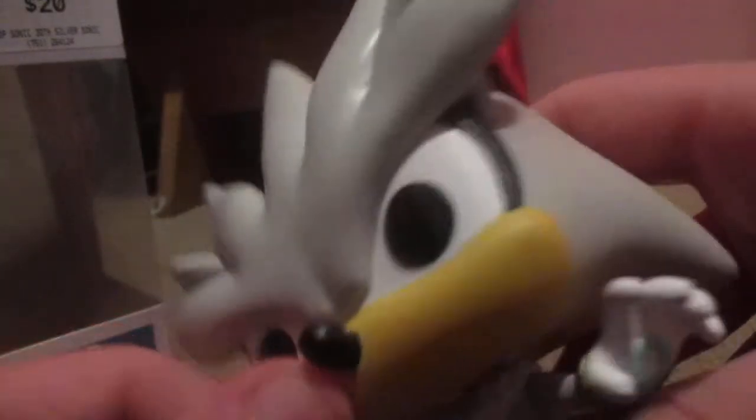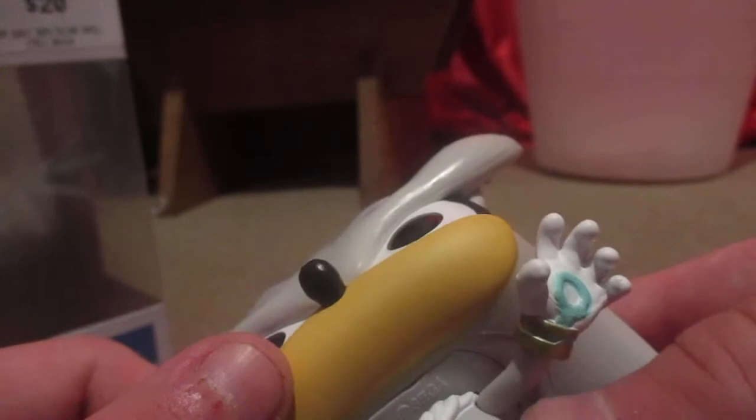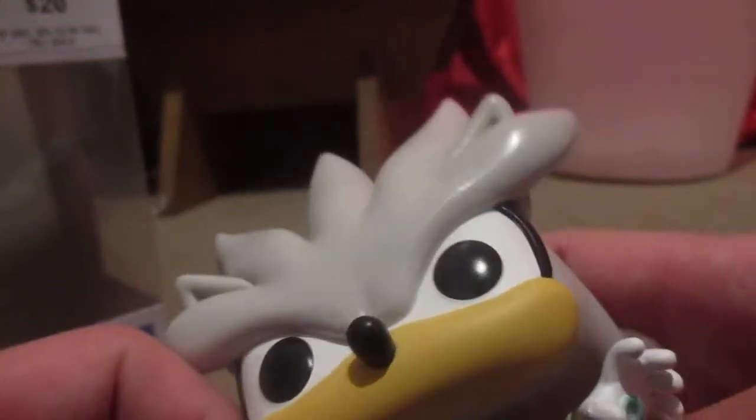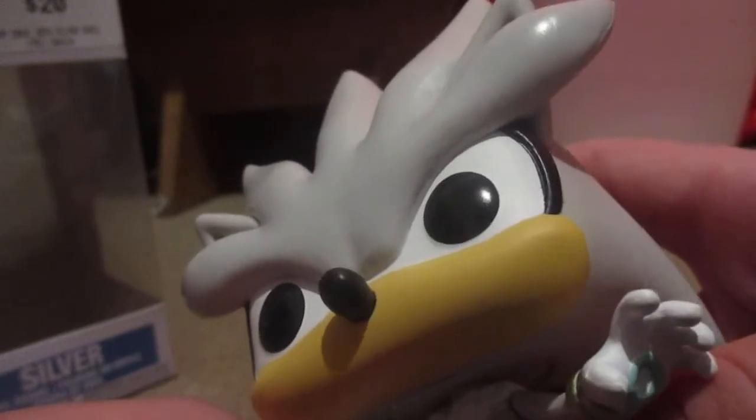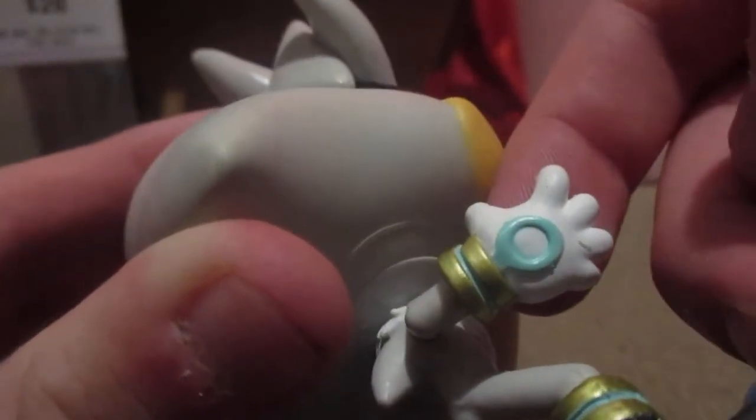Very good eyes. I always wondered why the Funkos never really print mouths on most of their characters, such as this one. And here are the teal blue circles on his gloves, and those rings in the teal and mint green. And those are his running shoes — the dark teal blue there. Don't know if it actually is teal blue, maybe that's a cyan blue. I'm not sure.